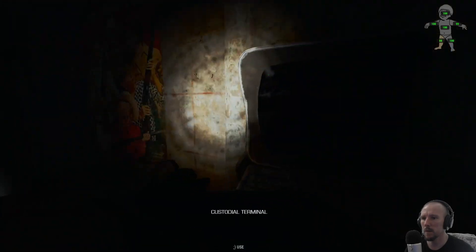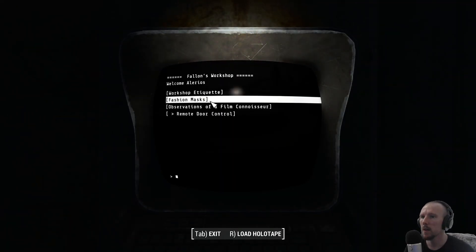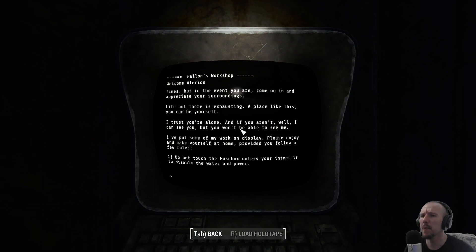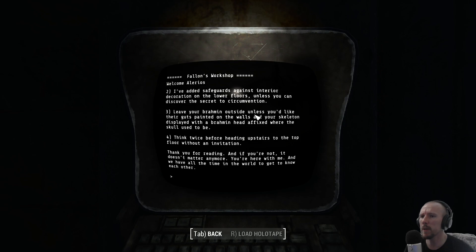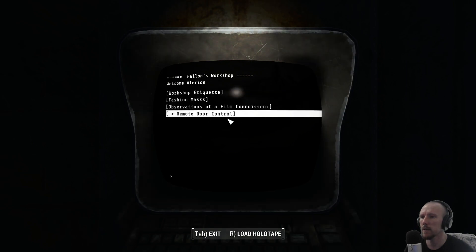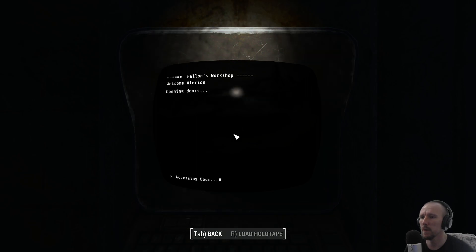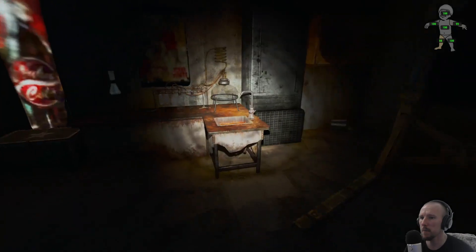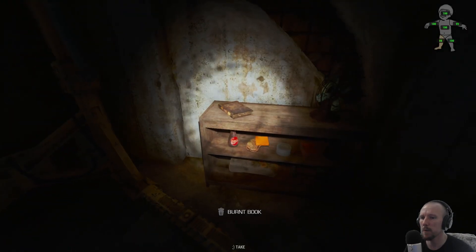This custodial terminal — 'Workshop Etiquette: Not many bother reading terminals in these dark times, but in the event you are, come on in and appreciate your surroundings. Life out there is exhausting; a place like this, you can be yourself. I trust you alone, and if you aren't, well, I can see you but you won't be able to see me. I put some of my work on display — please enjoy and make yourself at home, provided you follow a few rules. Do not touch the fuse box unless your intent is to disable the water and power. Leave your Brahmins outside. Think twice before heading upstairs.' So we're heading upstairs.